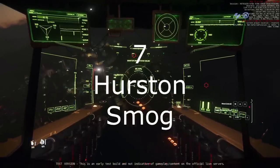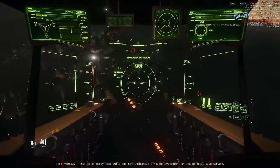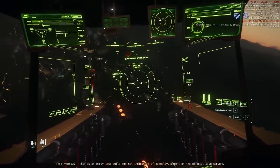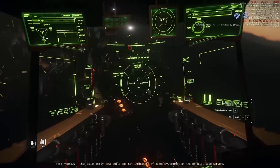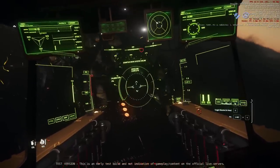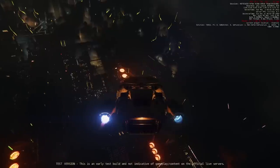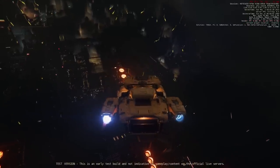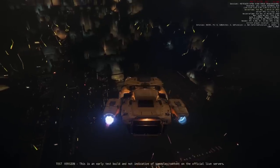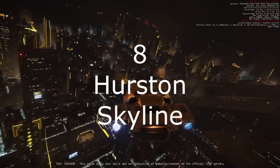Number seven: Hurston smog. These last items are purely visual but nonetheless quite satisfying. A new cloud layer has been added to Hurston, one close to the ground rather than at altitude. This layer really emphasizes the polluted character of Hurston. Not only that, it increases the drama of coming upon Lorville and seeing it emerge from the haze. When I described in a prior video a moment of magnificence in 3.19, it was seeing the new Lorville on a daytime approach emerging from the haze.